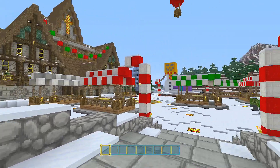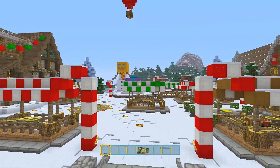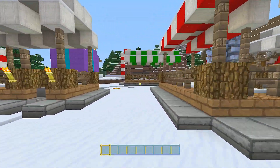The church is a build from one of my other maps. And we've got the giant snow golem, who looks over the village. And I think that's pretty much everything.